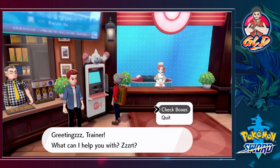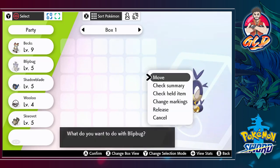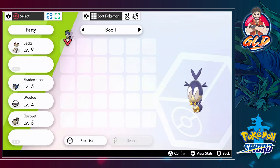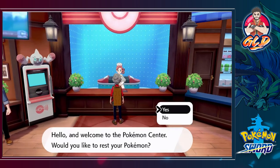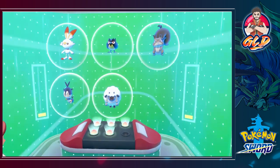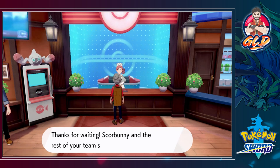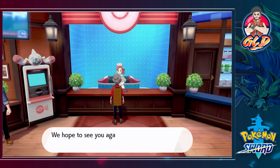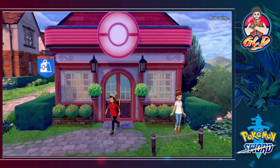You can go into the PC, check the boxes, and it'll tell you what you have. I'm going to keep these Pokemon on my team for the time being because we've got some stuff to take care of. Let's go ahead and heal up our Pokemon. Look at that - the first healing process, pretty awesome! 'Thanks for waiting - Scorbunny and the rest of your team are all better now, hope to see you again!' Yes we will!